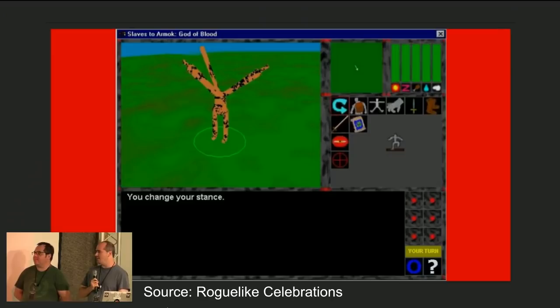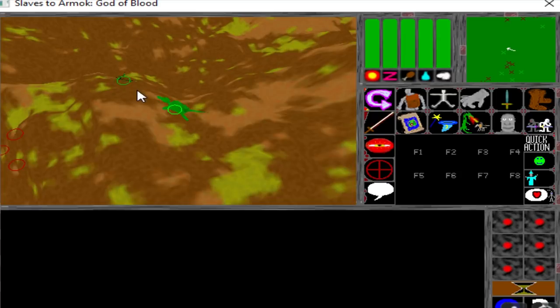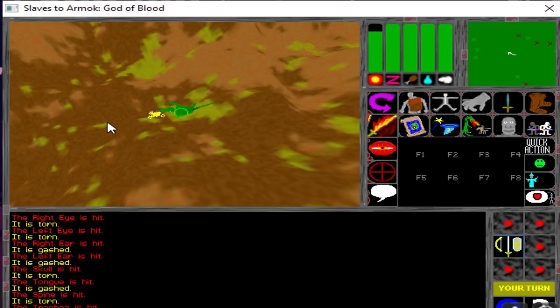To look at where development started, we have to go back further than the first release and look at the game's predecessor, a 2002 game made by Tarn and Zach Adams called Slaves to Armok God of Blood. You might recognize this name even if you know nothing about it, as Dwarf Fortress calls itself Chapter 2 of this game. This was a 3D isometric role-playing game with a fantasy theme, where players played as a deity fighting various creatures. The game never made it very far into development, however, as the brothers were still experimenting and coming to the realization that 3D modeling and animation were long and intensive processes.